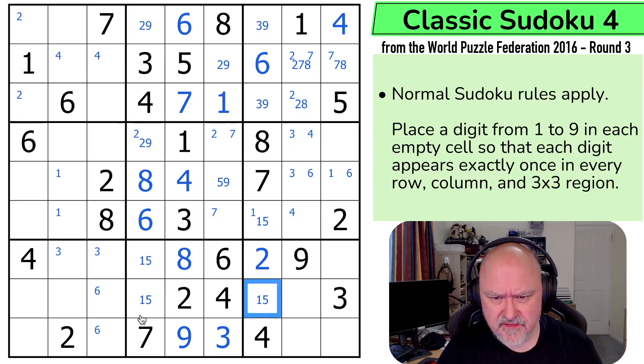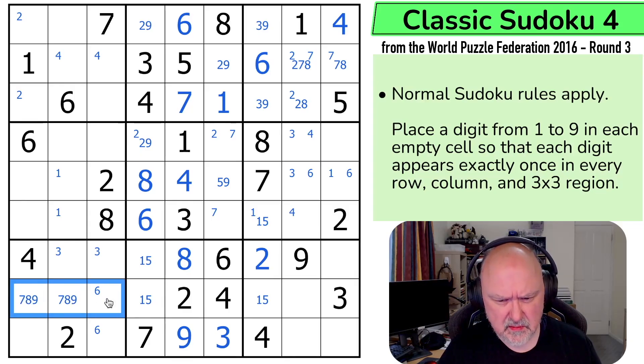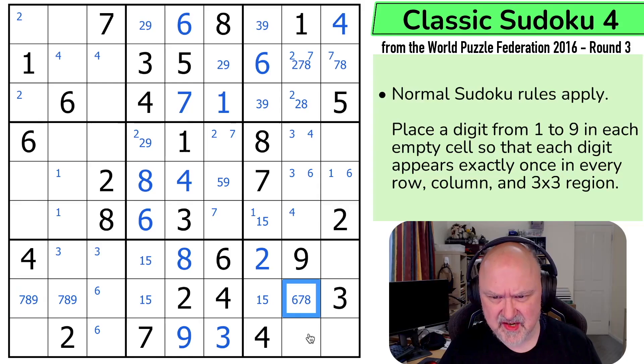Well, this is a 1-5 pair. So these are all 6, 7, 8, 9. I can't put 6 in either of those. So those are 7, 8, 9. And that's 6, 7, 8. It can't be 9. 5 is only in one of those two.